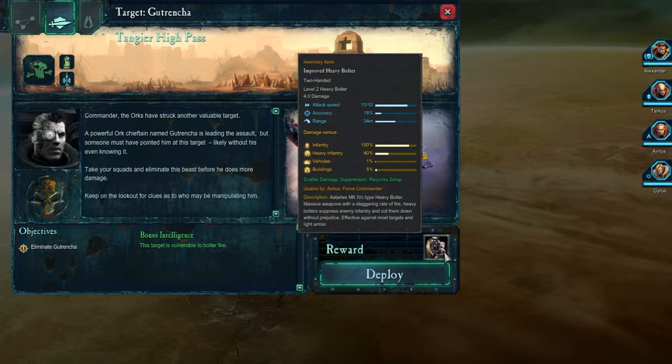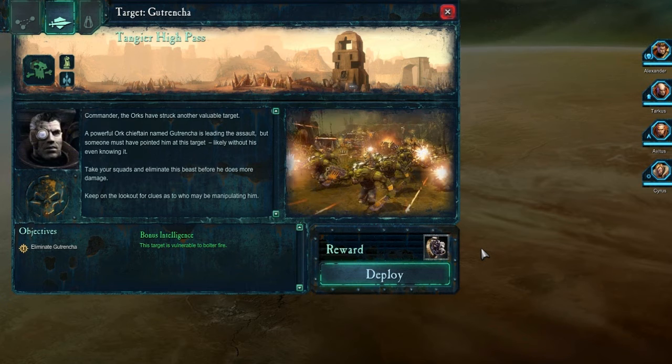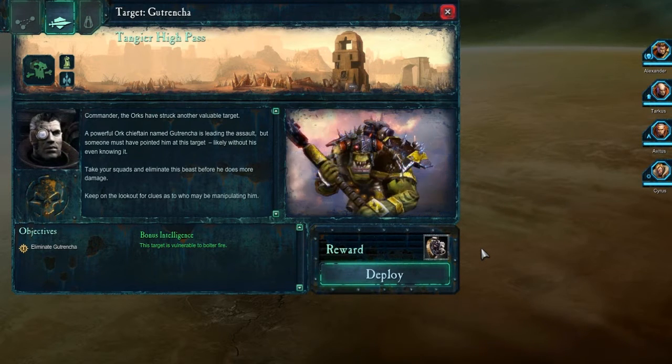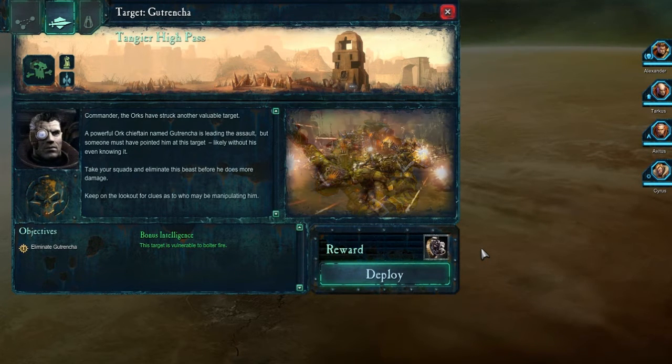Commander, the Orcs have struck another valuable target. A powerful Orc Chieftain named Gutwrencher is leading the assault. But someone must have pointed him at this target, likely without his even knowing it. Take your squads and eliminate this beast before he does more damage. Keep on the lookout for clues as to who may be manipulating him.